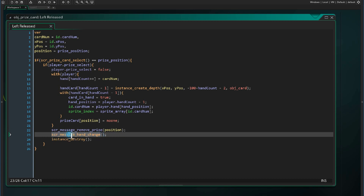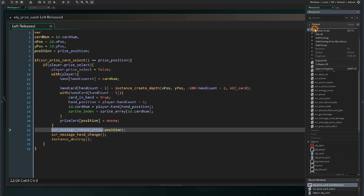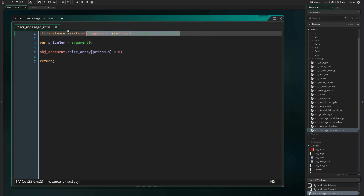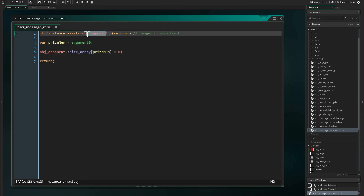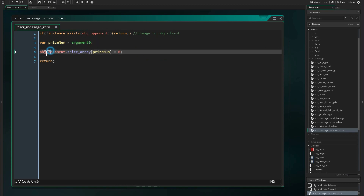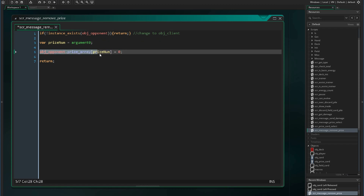The only new script we need to create here is message_remove_prize. If the opponent object doesn't exist we return early to avoid a crash. We pass it one argument called prize_number, and in the opponent object we set that prize_number position equal to zero so it no longer prints that card.